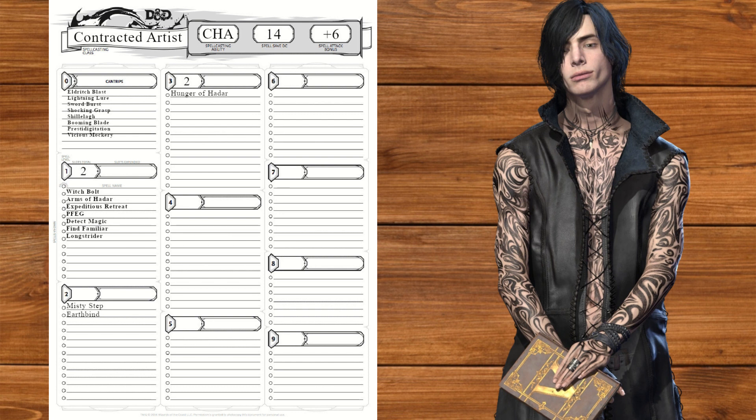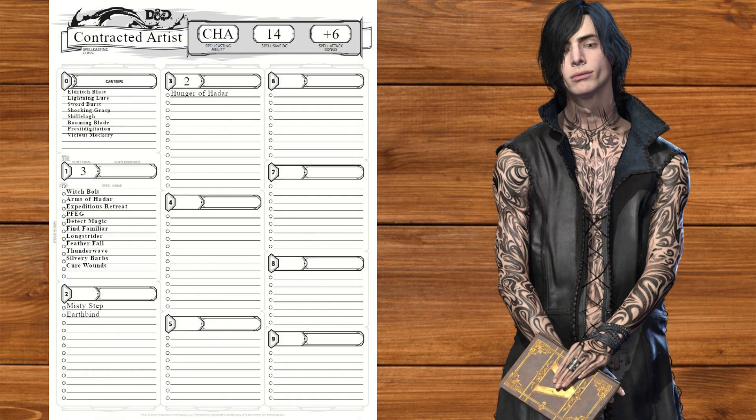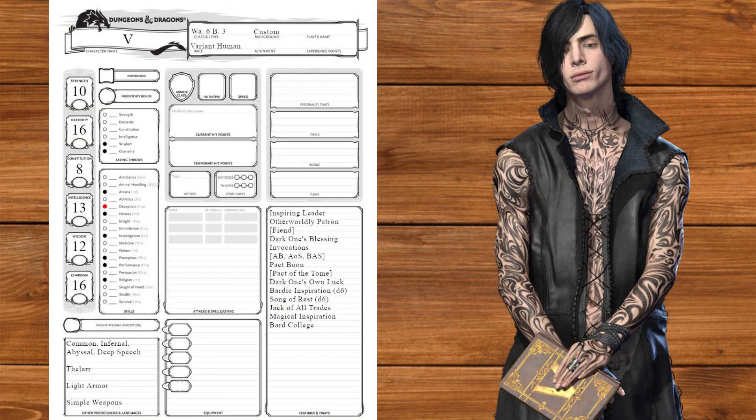We'll also get four spells, taking Longstrider to move and Featherfall to float with Griffon. We'll also take Thunderwave for crowd control and Silvery Barbs for more smack talk. At Bard level 2, we'll get Song of Rest, Jack of All Trades, and Magical Inspiration, and take Cure Wounds for vital support. At level 3, we'll get our bard college, taking the College of Eloquence for Silver Tongue and Unsettling Words.